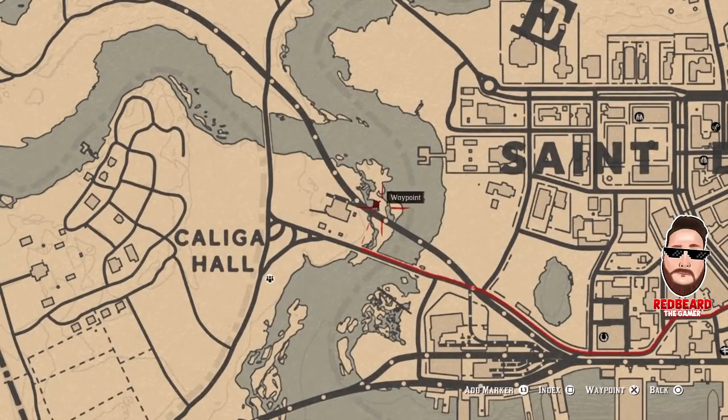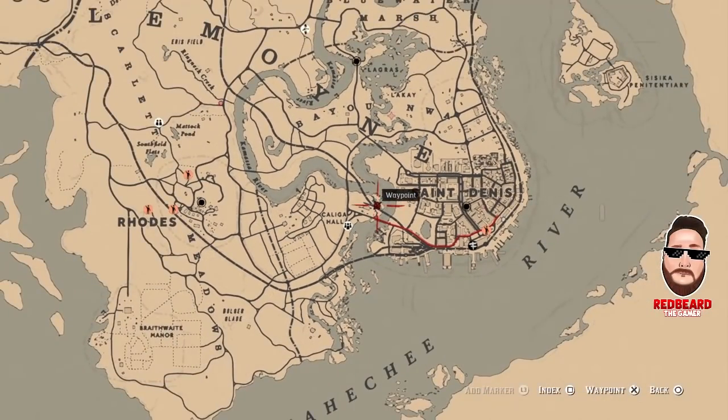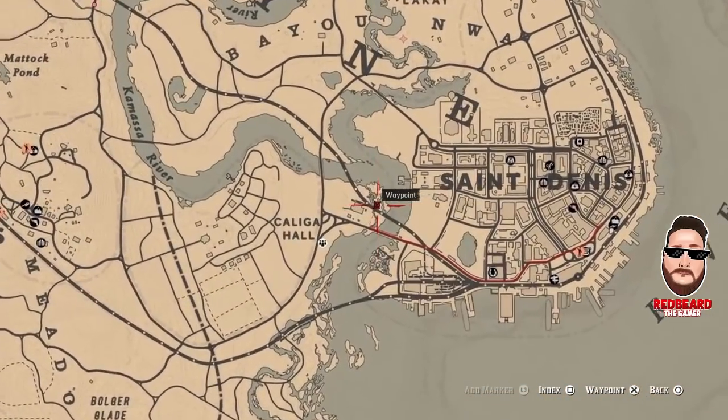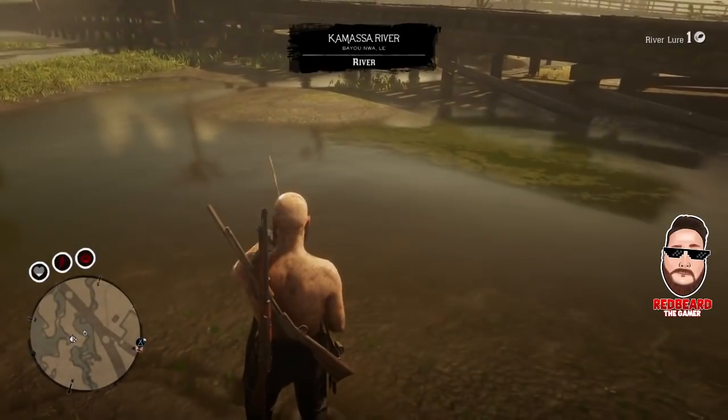Where we're heading to is right here on the waypoint. It is just west of Saint Denis, in the middle of these little island-like areas — it's more like little ditches off the side of the railroad track. That's where we're heading over to.